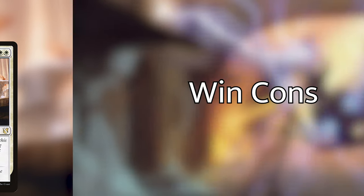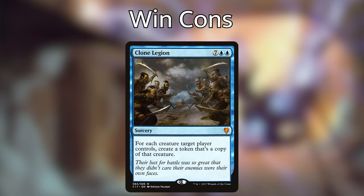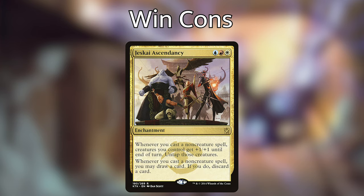Now let's go over those big flashy spells that can quite possibly win us the game. We've got Clone Legion — for a whopping 7UU, we get a sorcery that says for each creature target player controls, create a token that's a copy of that creature. A lot of times we'll probably want to choose an opponent with some super huge creatures. We've got Rise from the Tides — for 5 and a blue, we create a tapped 2/2 black zombie creature token for each instant and sorcery card in our graveyard. We're playing a grand total of 32 instants and sorceries, so the ceiling for that is huge. Next up, we've got Jeskai Ascendancy, which is more of a low-key win con — if we cast enough spells in one turn, this can definitely do it.